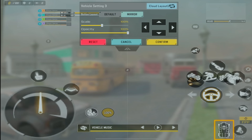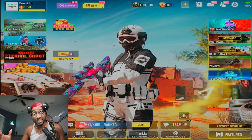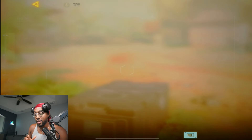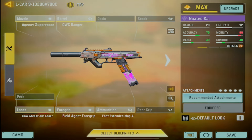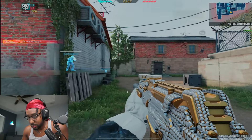Here are my vehicle settings — generally you want to make this whatever is more comfortable for you; I wouldn't really copy this. Now let's hop into a game with these settings. We'll be using the SKS. Here's the entire class setup as well as the SKS gunsmith. Let me turn off my camera so you can see that last perk, and here is the L-CAR as well.